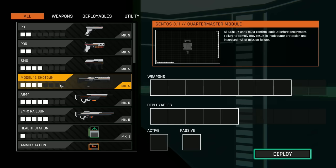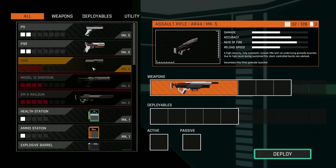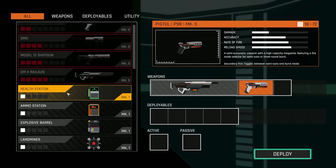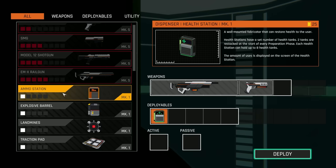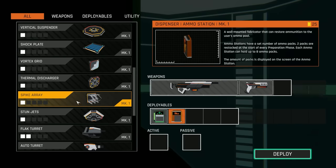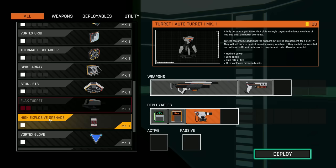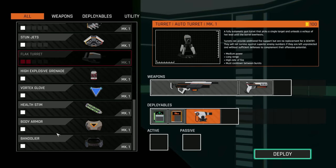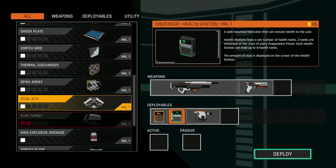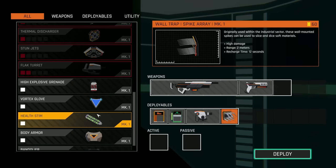Oh yes, okay - so railgun, I want this. Do I have to drag it right here? They take up like physical slots. And then I want this. Health station, ammo station, oh a traction pad - hold on. These are actually spike array, thermal discharge, stun jets, flank turret, auto turret. I didn't even think about this. Okay, maybe ammo and health? Can I put those in here? And a spike array maybe.